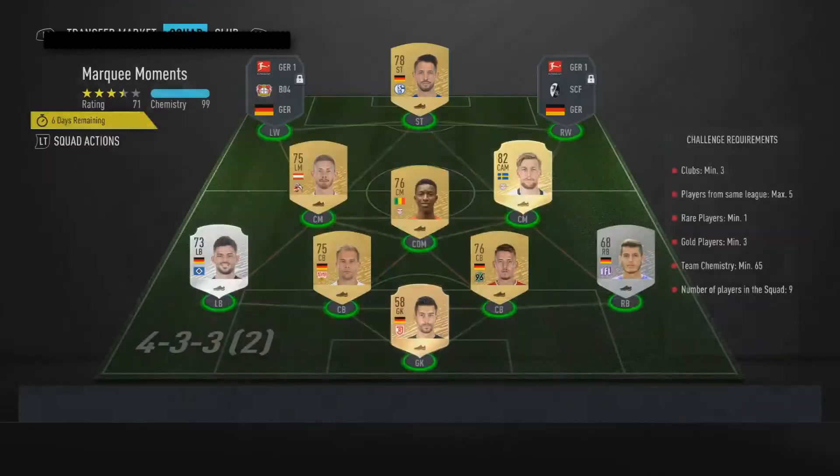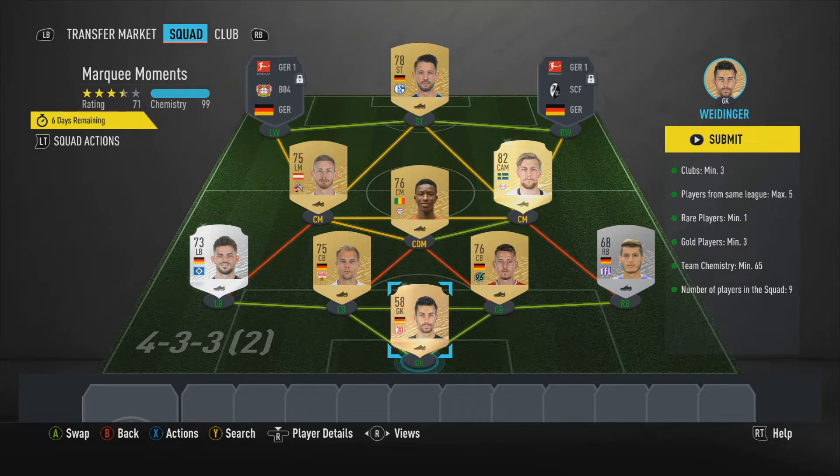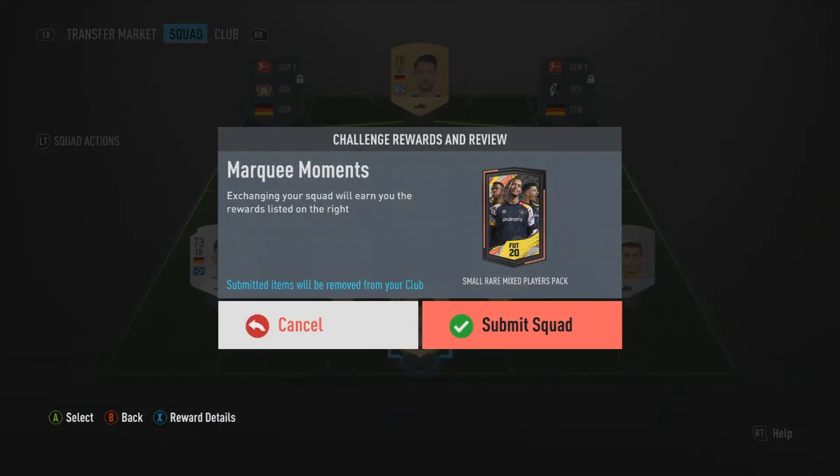First we'll do the marquee moments. Marquee moments requires a minimum of three clubs, five from the same league, and one rare player — three gold. I used the Bundesliga and the 2. Liga of Germany to fill this out. We got a lot of German players. We have the chemistry, we have the gold players, and we have the five players maximum from each competition. Let's submit — and it gives us a small rare mixed players pack.